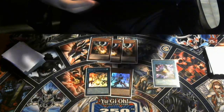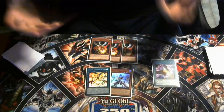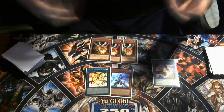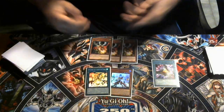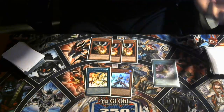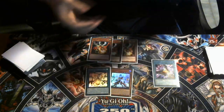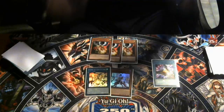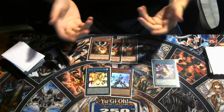What's great about Centurion is that you have so many flex spots — I'd argue 24 to 25 non-engine slots. I'm playing 15 hand traps, three Talents, and three TC Boo. You can really tech for specific matchups, especially after game one when you know what the opponent is playing.